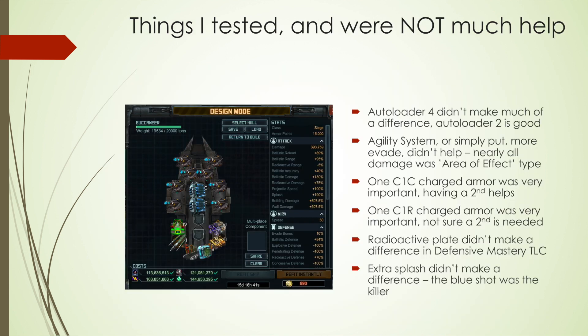A few things you should not put on your ships because they're not effective. Autoloader 4 — I know it's new, but it's a bad choice because Autoloader 2 or Drum Reloaders actually do better than Autoloader 4, so don't do it. Agility System or anything adding Evade doesn't really make a difference. Everything in that target seems to be area of effect, so having more or less Evade doesn't change anything. One CIC Ballistic Charged Armor is very important. Having a second helps, but I'm not going to say it's a must, especially because most people have a tough time getting Charged Armor.